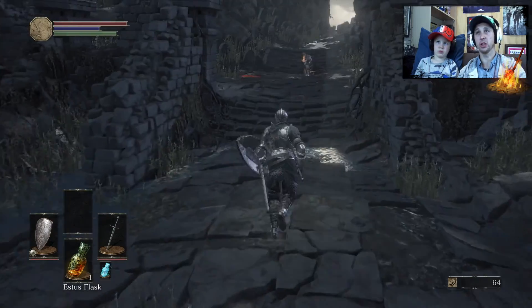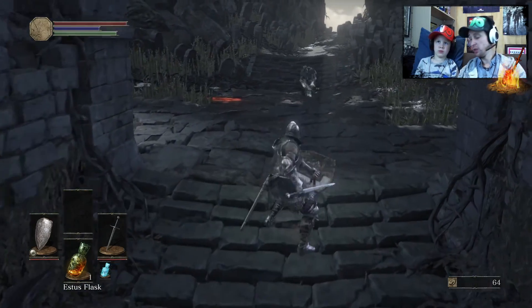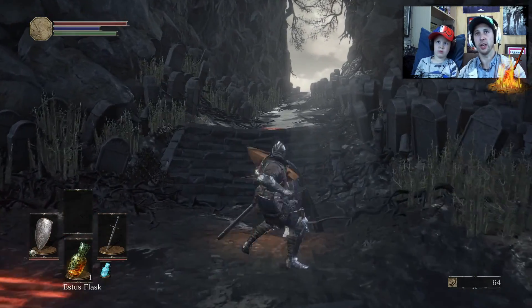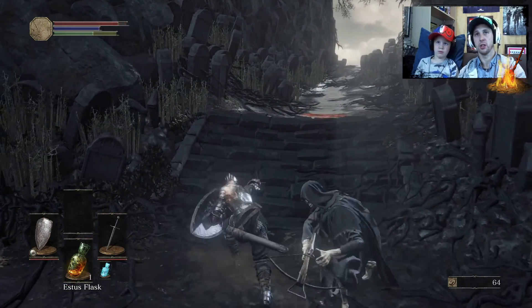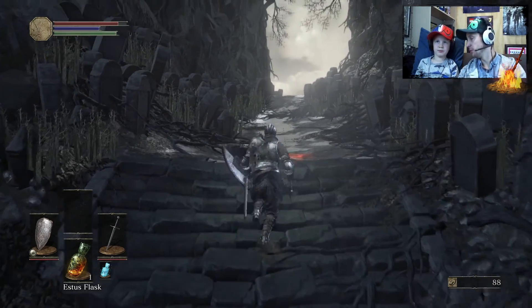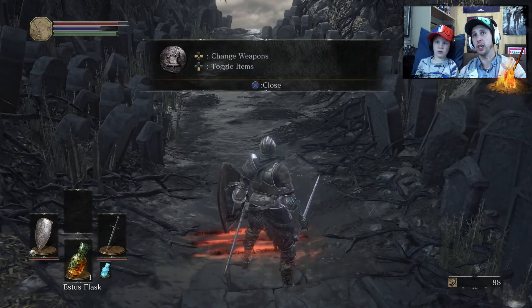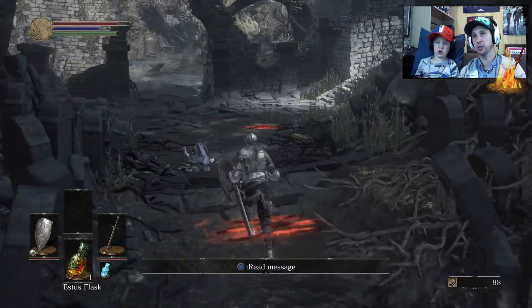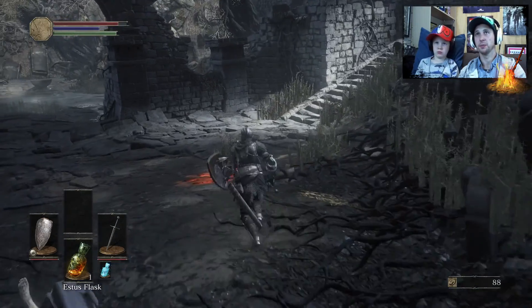Go around those stairs. There's a guy with a bow — shield. Target. See how it's missing? That's because targeting will make it track onto him, so make sure you learn how to target. Are you going to run ahead already? You're not going to check for anything else? Check. I'm the checker.